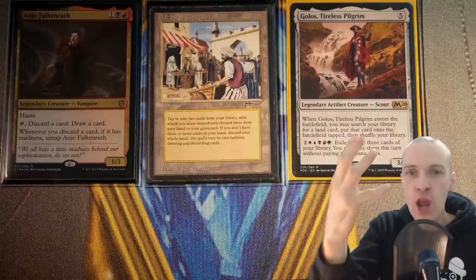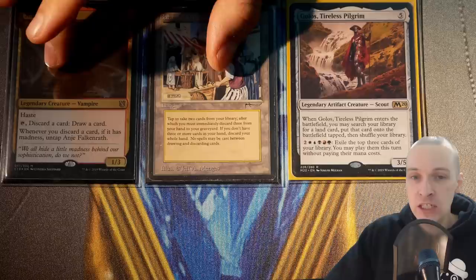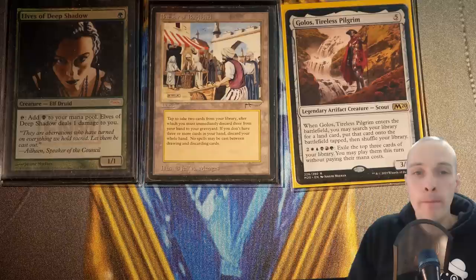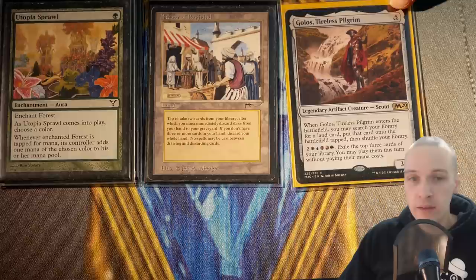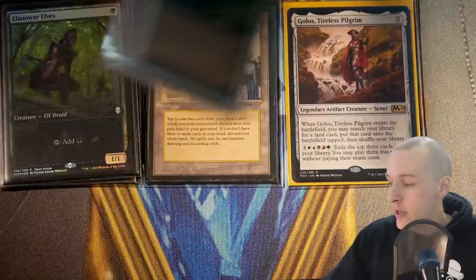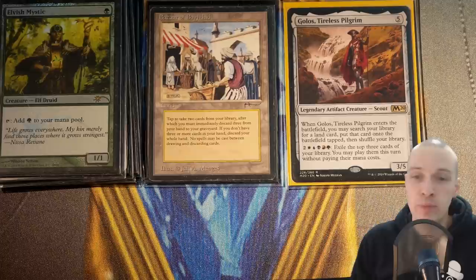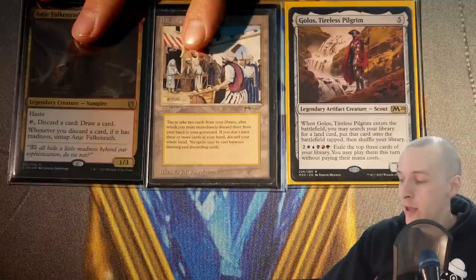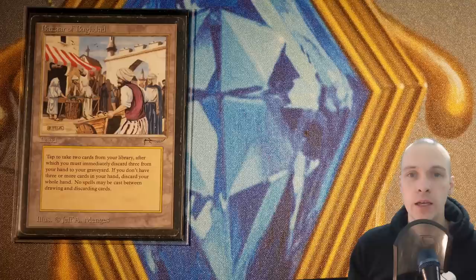The cards are going to make this deck flow beautifully. We have access to green, so we can fill our deck with a really high amount of mana dorks that will help us reach the five mana to cast Bazaar of Baghdad from the command zone. I'm not afraid of having a high amount of madness cards, flashback cards, or other cards that demand Bazaar of Baghdad, because I always have access to it — unless something prevents me from searching. The deck functions really well because we can consistently get access to this land and tutor for this vampire.